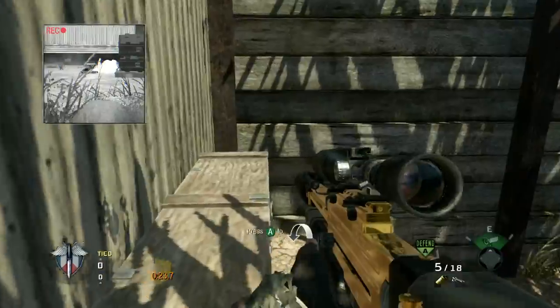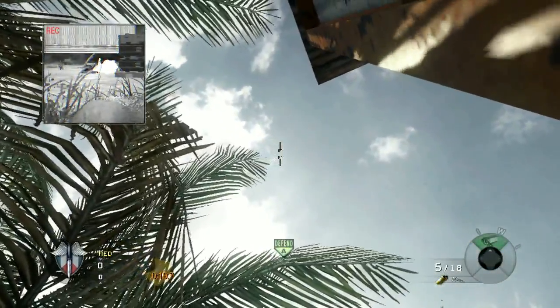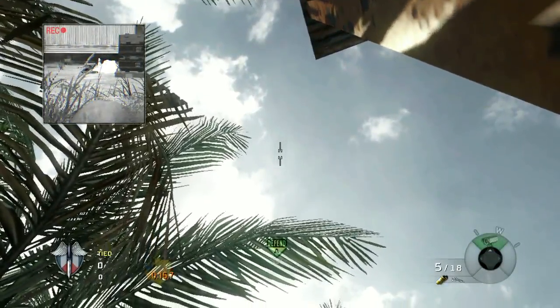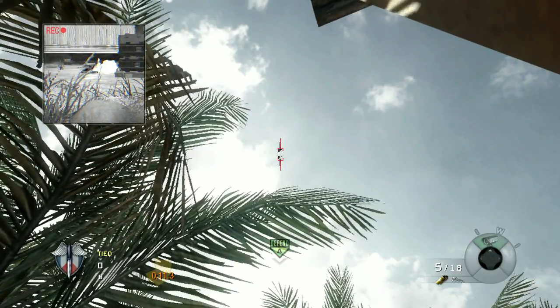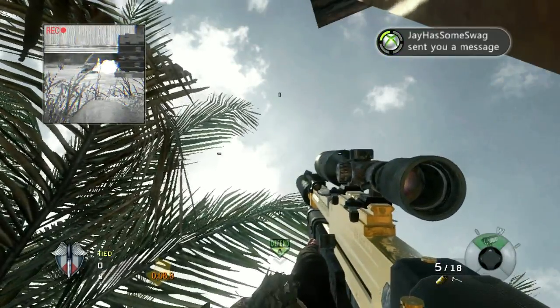Jump up on these barrels standing up, then send your Tomahawk crosshair up with the middle of A and look down. There's a square-shaped cloud — line the bottom of your Tomahawk crosshair up with that cloud and you should hit it every time.